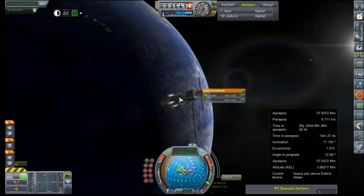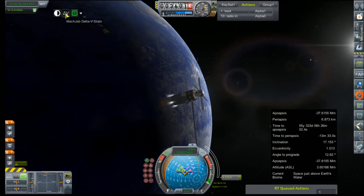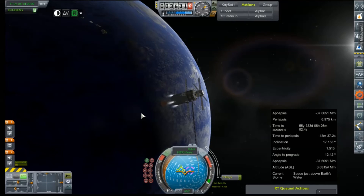We'll just rely on RCS for this. How do we have such an imbalance? Did I pick the wrong mixture? Oh no — that's why our delta-V is so off. Well, that certainly is interesting.